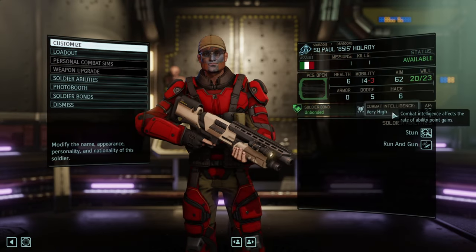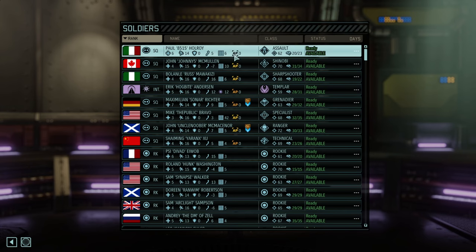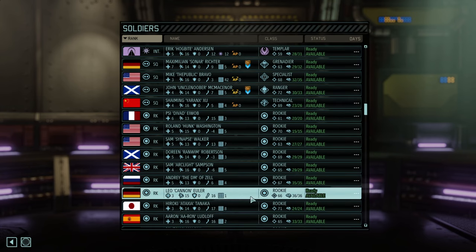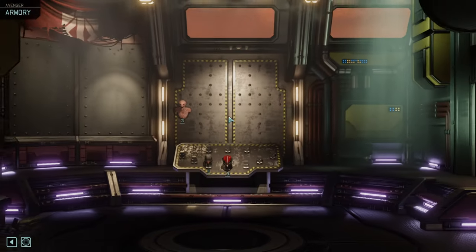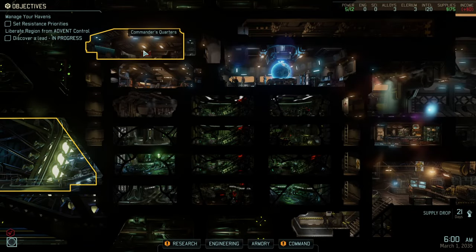There is also color coding here — blue means very high combat intelligence. But unfortunately for the rookies that doesn't work. Cool, that's new — at least I have never seen it.